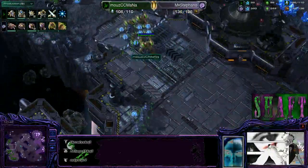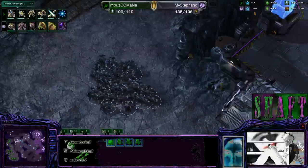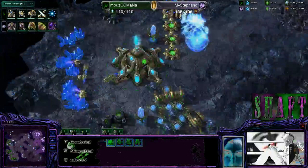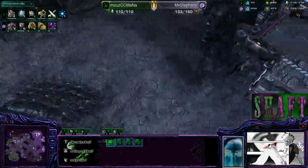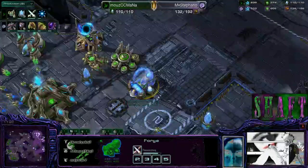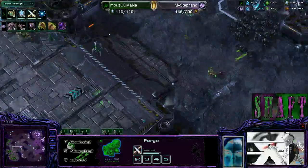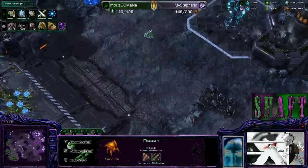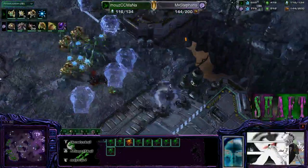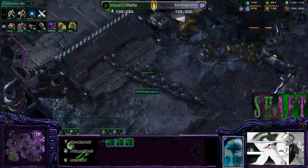Looks like he's going to try to attack the third, but Mana's not going to get caught off guard. Stefano, make up your mind — he's going for the third, and he's taking a fourth base. So while he's doing all this aggression, he's still transitioning to a macro kind of play. Blink isn't going to be on the way. Plus-two's finishing up — if he had destroyed that forge, it would have canceled the upgrade, completely setting Mana back. But right now, roaches, roaches, roaches. I really like how he's keeping these roaches split up in little groups to bait out more force fields. Six force fields — a ridiculous amount of energy out of these sentries.